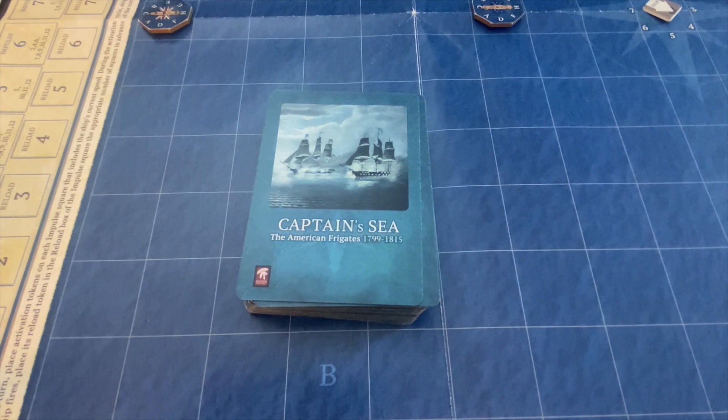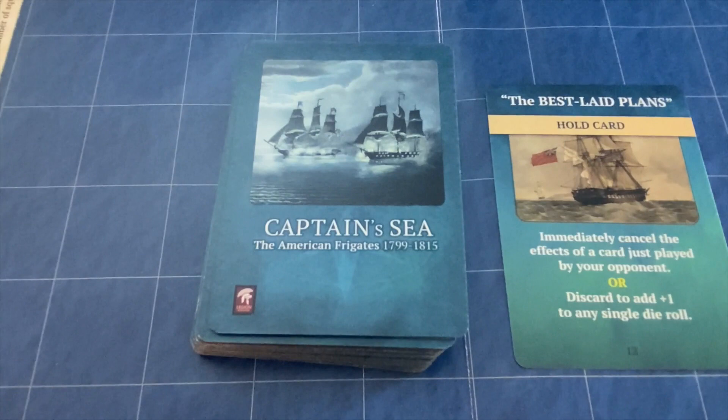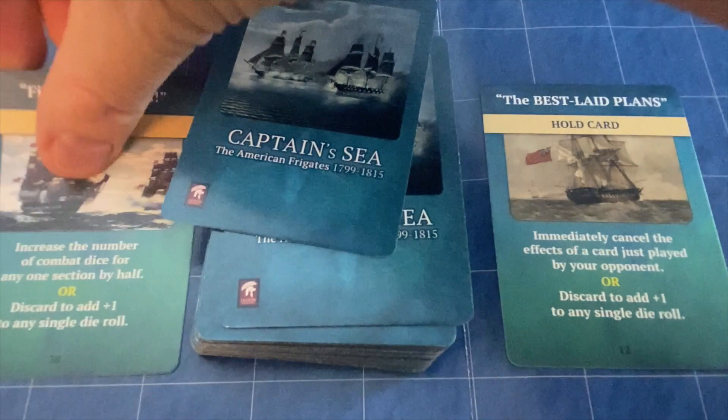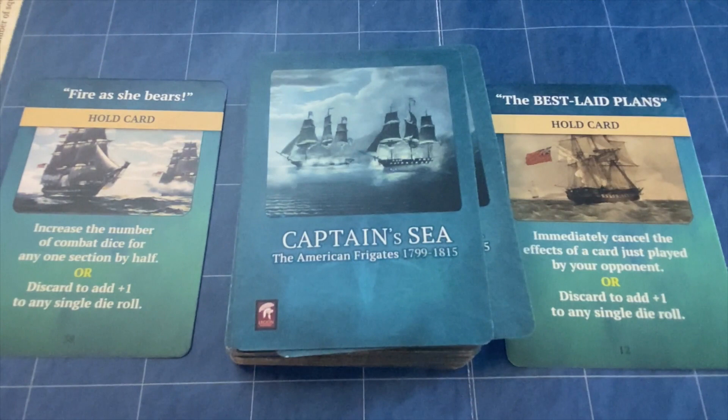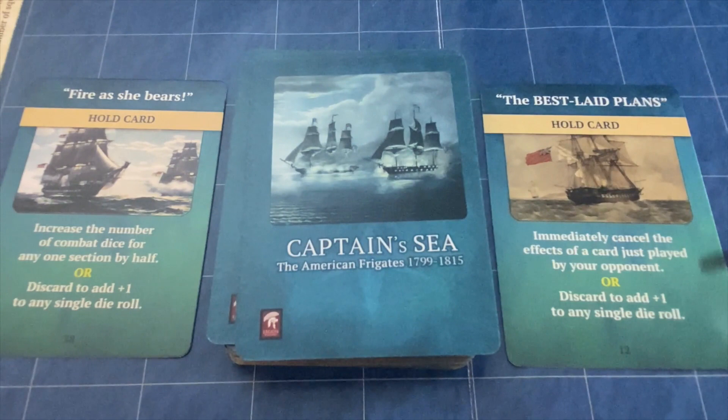The President's first card is Best Laid Plans — a hold card that lets you immediately cancel the effects of a card just played by your opponent. The Endymion's first card is Fire As She Bears — increase the number of combat dice for any one section by half. This is a really good card; if the Endymion fires five dice, rounding up it would fire eight from one section. One thing to note: instead of playing a card for its stated purpose, you can always discard it to add plus one to any single die roll, which can be really helpful for morale checks.